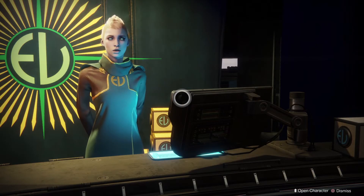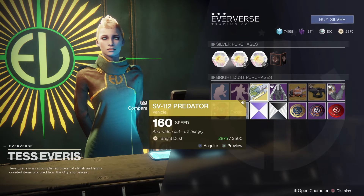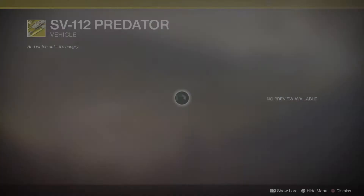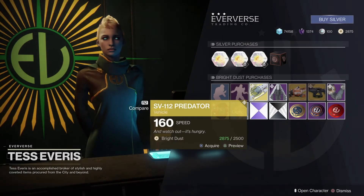And finally we'll take a quick look at what Eververse has for us for the week. Tess has the Huddle Up and Taunt Dance emotes. We got an Exotic Sparrow, the SV112 Predator — let's check that one out. That one looks pretty cool, I might have to pick that one up.